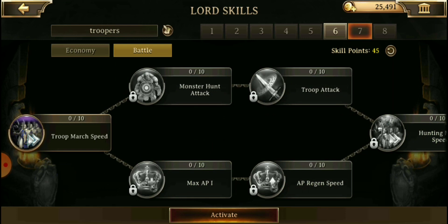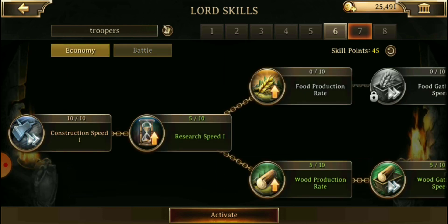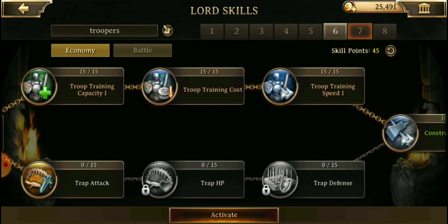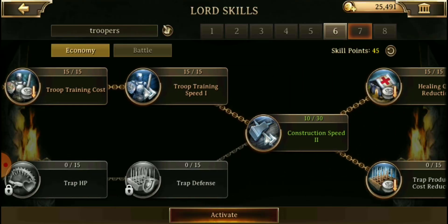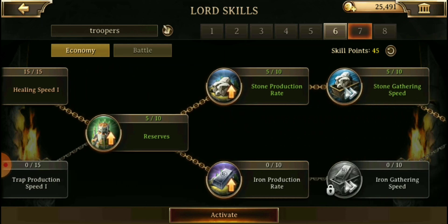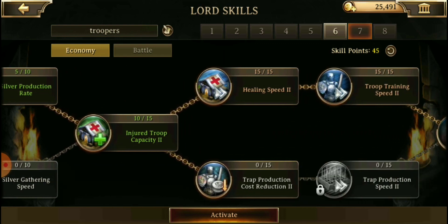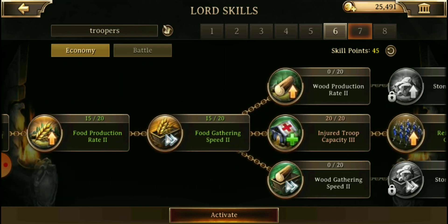I then have troopers, which is mainly for healing and training troops. The troop training capacity was huge, as well as the troop training cost reduction and the healing cost reduction. From there it's healing speeds, and then primarily healing or troop training capacity and troop training speed reductions.